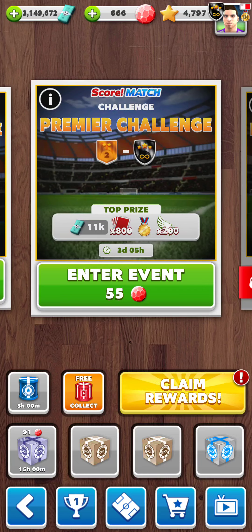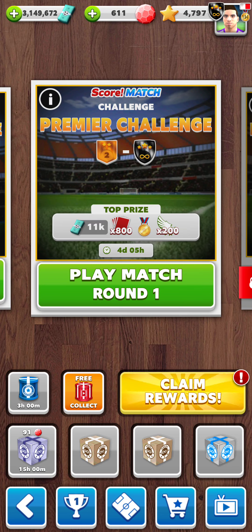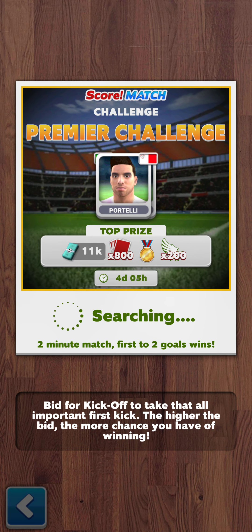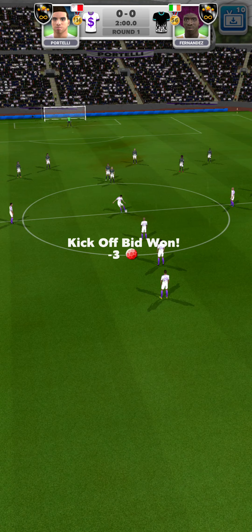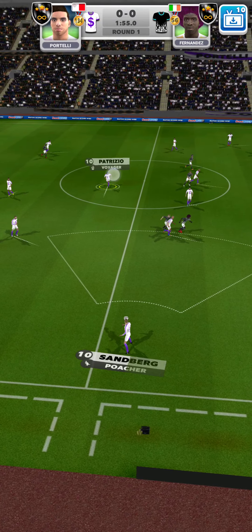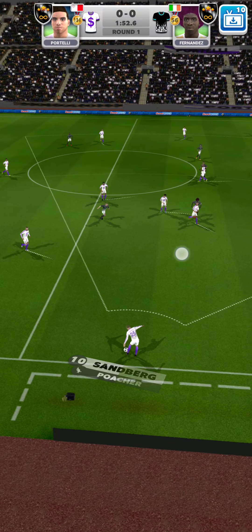Hello everyone, welcome to this Premier Challenge event video. Today I'm going to try a very different setup, which is a 3-1-2-1-3. It's a very strange 3-1-2-1-3 as well because we've got Hakan here as a center attacking midfielder and we've got Patricio here. It's going to be a bit of a wild ride probably, if I manage to win it at all. This is the first day so I'm expecting some pretty tough opponents. I've put this formation together pretty recently, just this week, so let's see what I can do here.